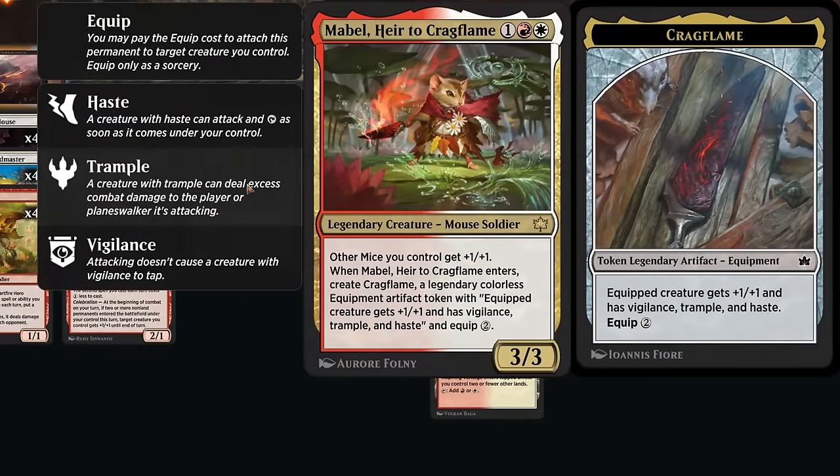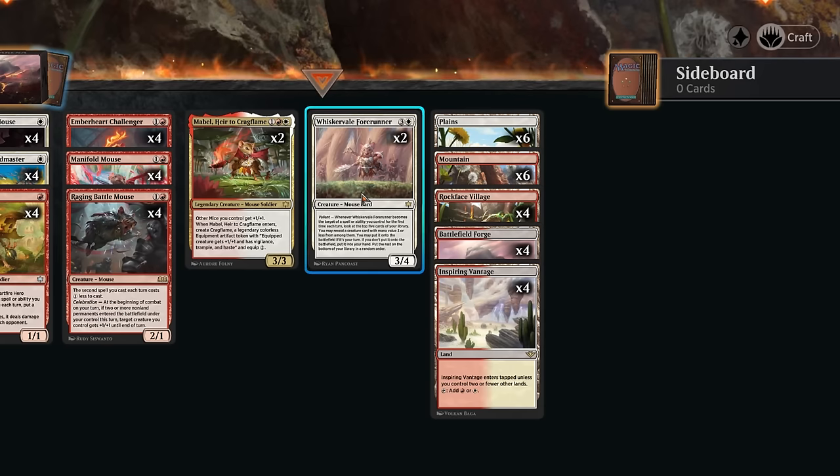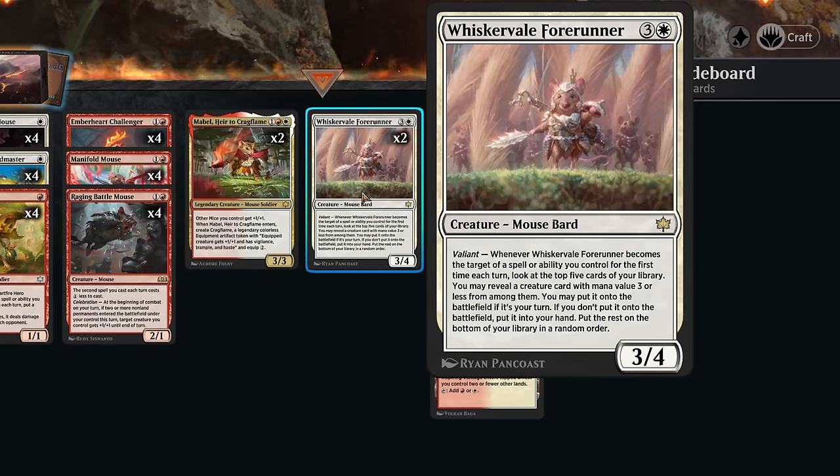At 3 mana we've got Mabel, giving other mice we control +1/+1, and when it enters we generate a Legendary Equipment which we can also target our creatures with to enable Valiant. Topping off our curve is the Whisker Veil Forerunner, which when we target it with a spell or ability lets us look at the top 5 cards to reveal a creature with mana value 3 or less. If it's our turn, we can put it straight onto the battlefield; if it's the opponent's turn, it goes to our hand, so we can set up an ambush with that extra creature.